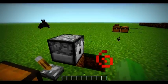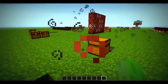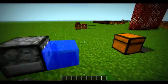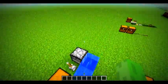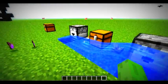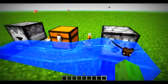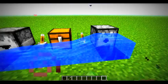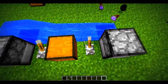As for the dispenser, it drops water but the dropper does not drop water. The dispenser drops lava too — the dropper doesn't drop lava. The dispenser fires arrows, and the dropper only drops them out.